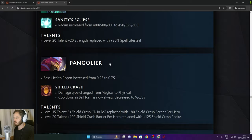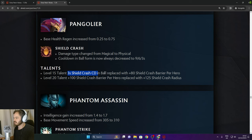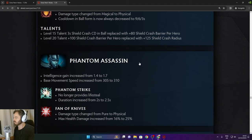Pangolier: Lucky Shot damage type changed from magical to physical. Cooldown in ball form now always decreased by 9/6/3. Level 15 talent 3 second Shield Crash in ball replaced with 80 Shield Crash barrier per hero. Level 20 talent 100 Shield Crash barrier per hero replaced with 125 Shield Crash radius.